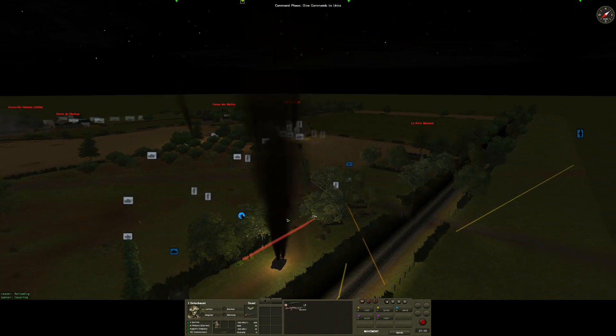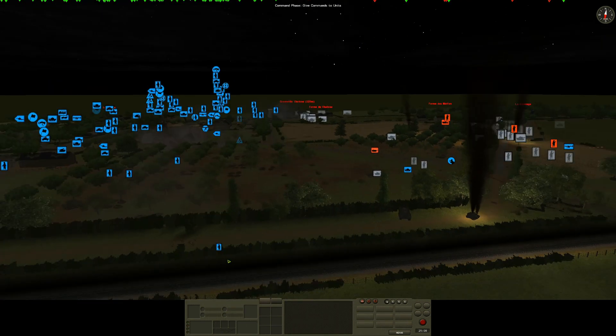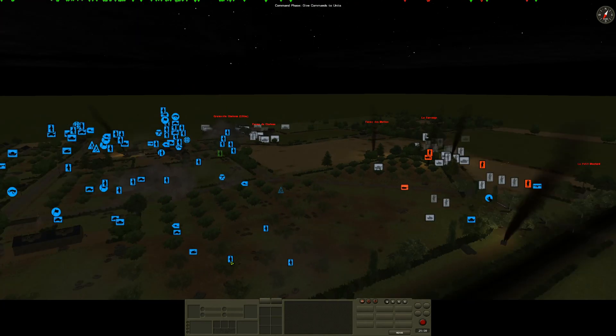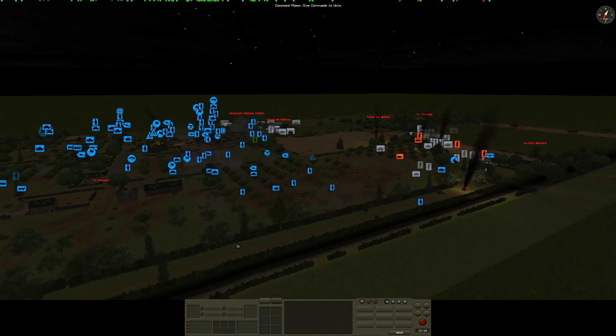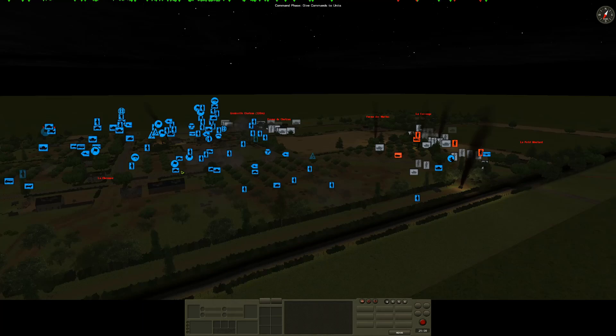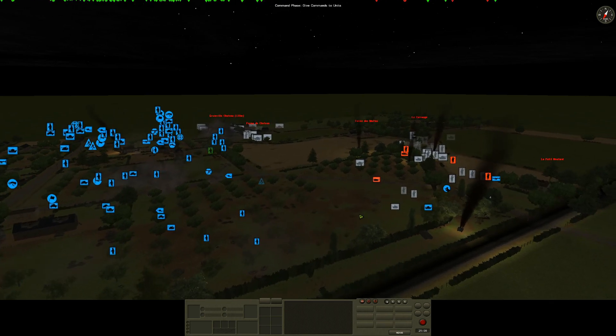We've got a scout section here with a Bren gun. I've switched their fire — they were firing indiscriminately into these woods, but now they'll fire into this little patch because we've started seeing some Germans arrive. We do have a PIAT team in there but they are bugging out, so that's okay. There haven't been too many other changes — just trying to keep our armoured elements alive. They have a bad habit of getting picked off as soon as they open up and reveal themselves to the enemy.